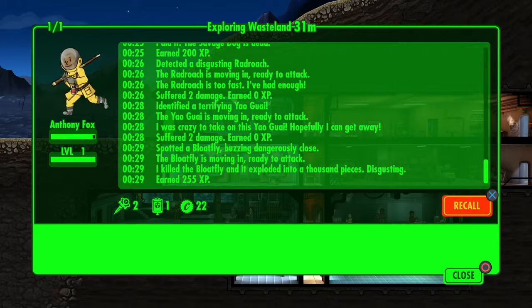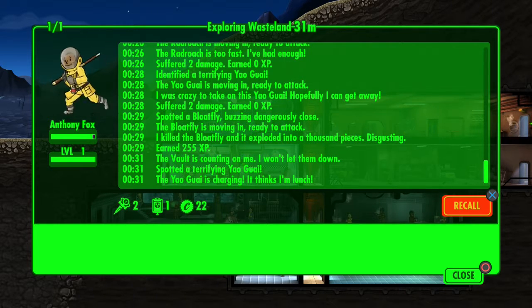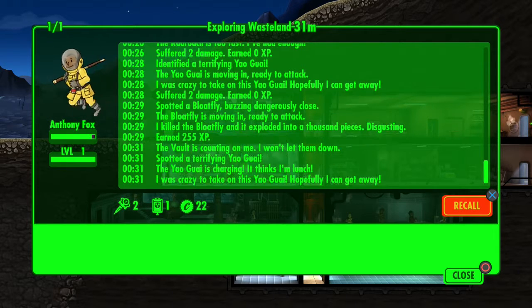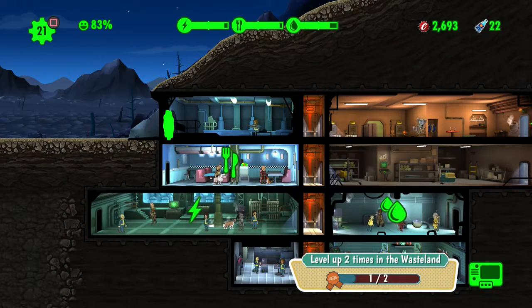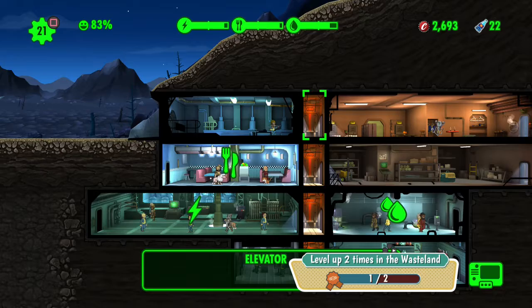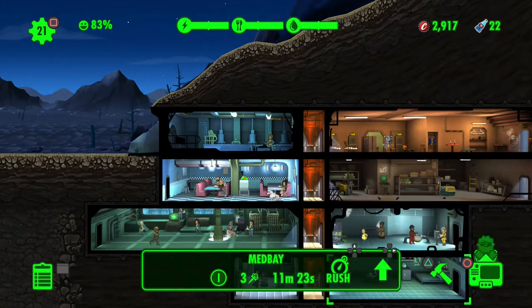I want to leave him out here until he gets to level three, because you get caps if you get two levels while exploring the wasteland. He's going with a pool cue, so he takes some damage but earns XP. He leveled up, so that's good - there's one more level to go.